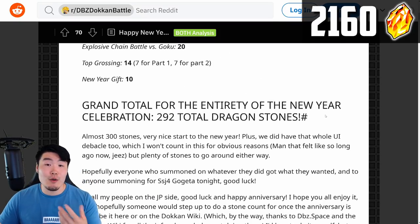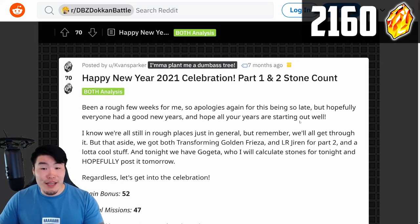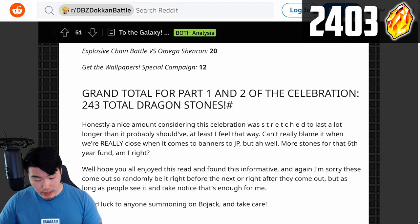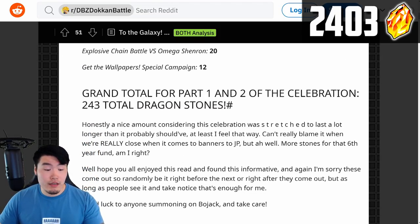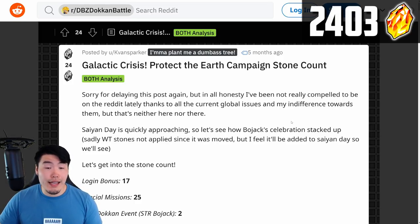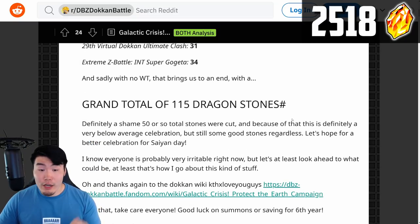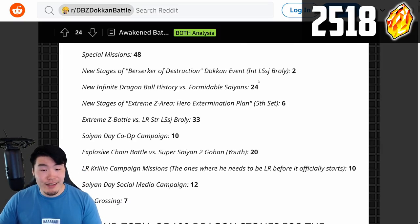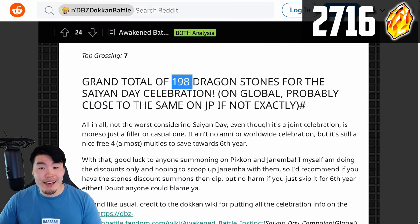Up to this point, just to give you guys a quick update, we are already up to 2160. And then from there, we had the To the Galaxy Dokkan Campaign, where I believe we got the END Super Saiyan 4 Gogeta, and there were 243 free-to-play stones here. And after that, we had the Galactic Crisis Protect the Earth Campaign for STR Bojack, where we got 115 stones.